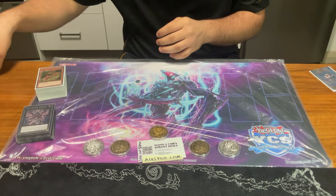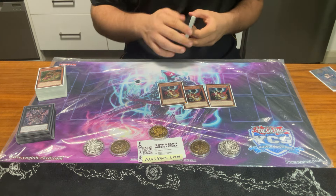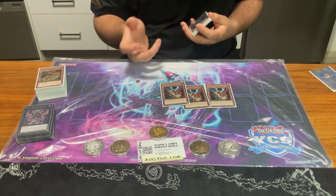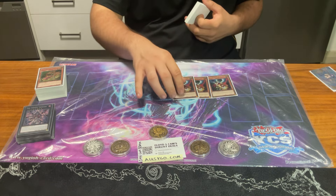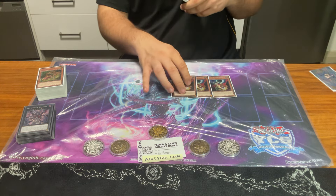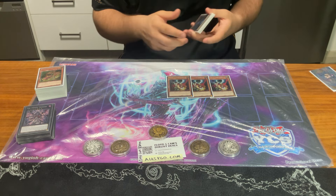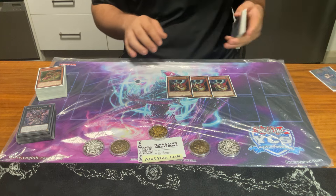Going on to the side deck. I played three Droll. Three Droll is really good this format. It's alright against Snake Eye — I never sided it in against it — but when you're going against the Vikings, it really put in the work. Just stopping them from getting the Viking engine going with Island and stuff. And then they search a Poplar and you draw them. It's just really powerful.